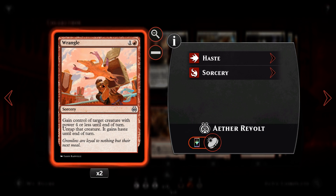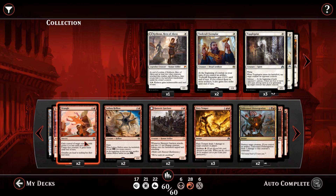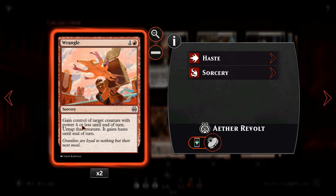We then have Wrangle — I didn't even know this was a card until I went looking for this strategy. For one and a red sorcery speed: gain control of target creature with power four or less until end of turn, untap that creature, it gains haste until end of turn. As long as our opponent has a creature on the board with power four or less, we can take it and hit them with it. That'll hit Kalitas, Sylvan Advocate, and a lot of high-value creatures — not the high mana cost creatures, which are likely to be higher than four power. But being able to get rid of one of our opponent's bigger, more valuable creatures is pretty sweet. We only have two copies of this because we do have some more theft effects later on.